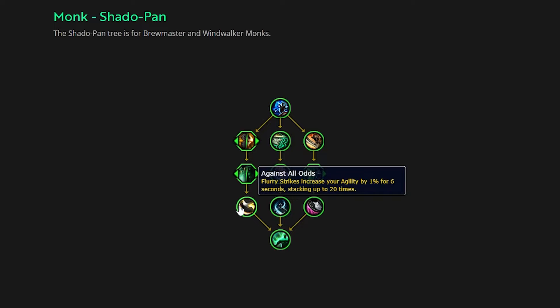The last row has Against All Odds: flurry strikes increase your agility by 1% for six seconds, stacking up to 20 times. This reads really weird to me because you proc flurry strikes by spending 400 energy and it only lasts for six seconds. I can't really think of a scenario as a Brewmaster where you're going to gain even close to 20 stacks. Most of your abilities spend energy, and you're hitting them fairly consistently, which means you're going to expend your strikes pretty frequently, and it's only going to last for six seconds. I can only imagine gaining maybe upwards of 5% agility for five or six seconds after every time you spend 400 energy. Not a fan of this — I think they need to rework it a bit, though I want to test it before getting too critical.